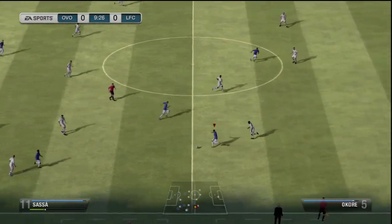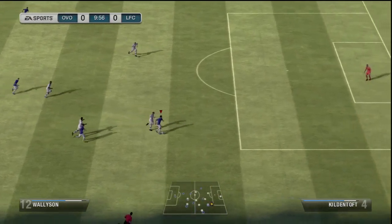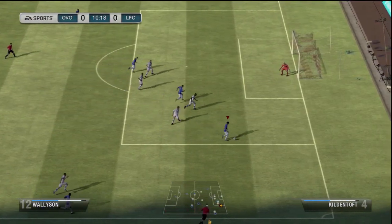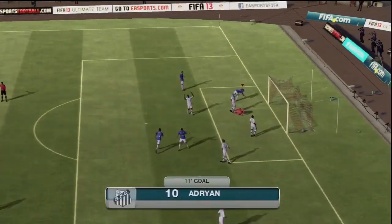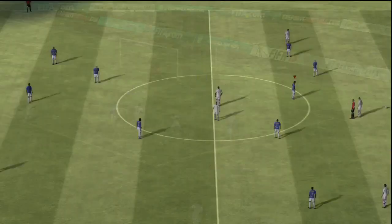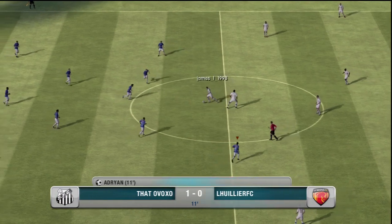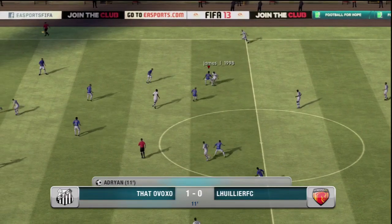We come up on a nice little passing move right here. Through ball to find Wallison, who takes it down the line with a nice little fake drag back to find Adrian with the cross, who finishes clinically with a well-placed header to the back of the net. Keeper has no chance, especially since this keeper is a very low rated silver keeper — I think he was only rated 69.